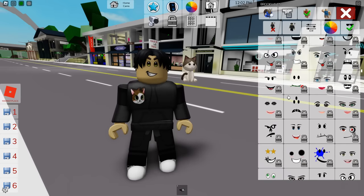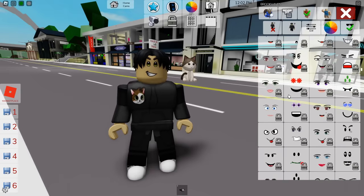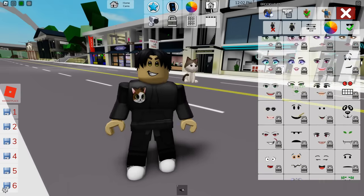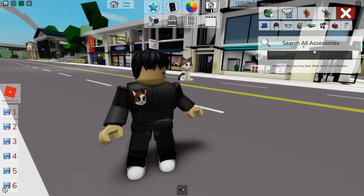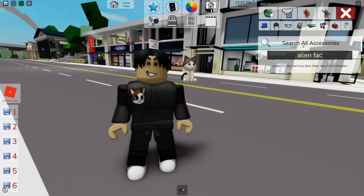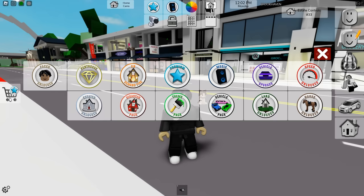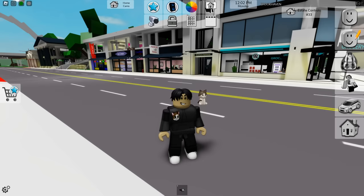There are still some locked faces, but if you want them you can just search them in the avatar editor. For example, if you want an alien face, just search 'alien face' and you can find tons of them. I think that face game pass is probably going to end up getting removed since the avatar inventory changes now allow people to choose whatever hairs and faces they want without purchasing a game pass.